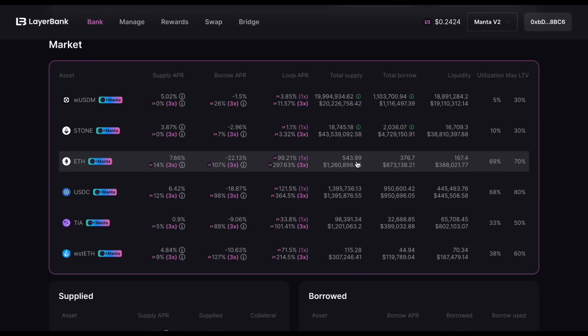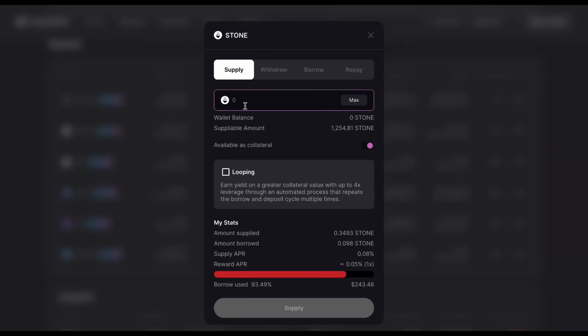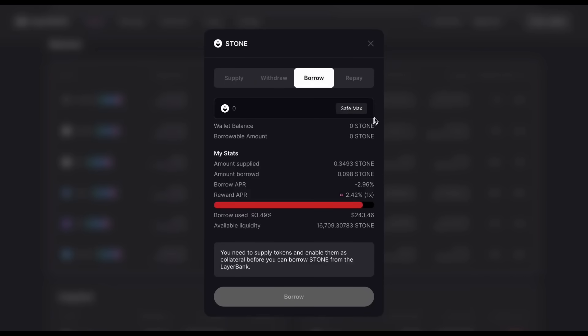Once you bridge to Manta, you'll receive Stone if you bridged ETH, or Wrapped USDM if you bridged USDC. I'm currently on Layer Bank, which is sponsored by the Manta Foundation and is offering bonus Manta tokens for providing liquidity during this early period. Keep in mind your bridged assets are locked until the New Paradigm program ends. The best strategy is to supply your assets on Layer Bank and then borrow the same asset against it. To supply, click your asset, enter the amount of Stone or USDM in your wallet, and click Supply. To borrow, go to the same asset's Borrow tab and select your desired amount.